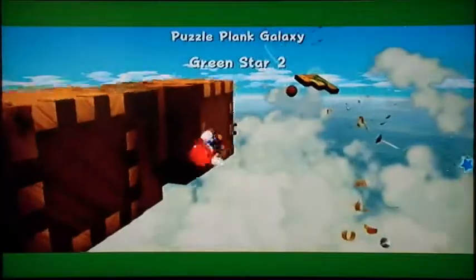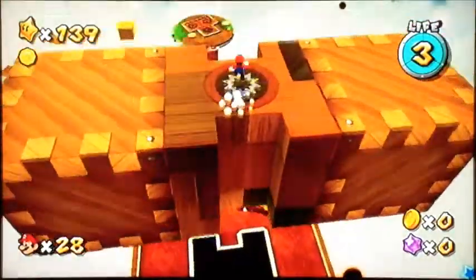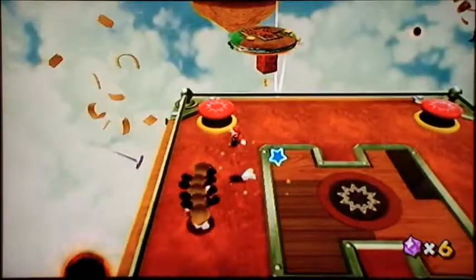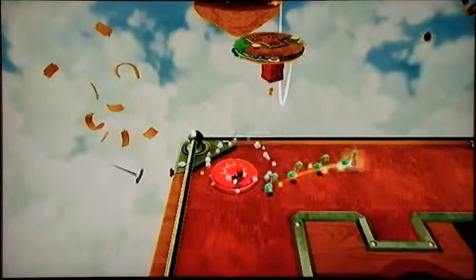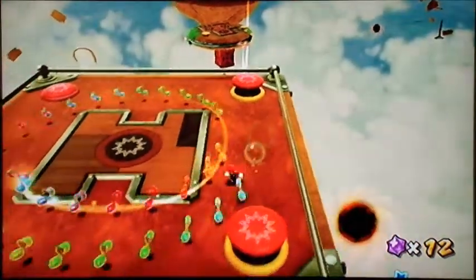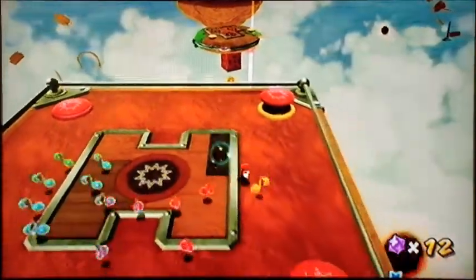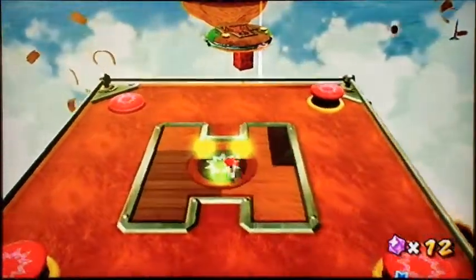In Mario Kart 7, I actually dodged a blue shell. If you know what those are, they come towards the car in the lead and then knock it over. You can actually dodge it with a mushroom if you boost your way out right when it's about to hit you. So that's what I did, and I actually filmed it to see it. I was planning on putting it on YouTube, but looking it over, the graphics were just terrible and you couldn't really tell what it was — well, you could tell, but they just weren't that great.